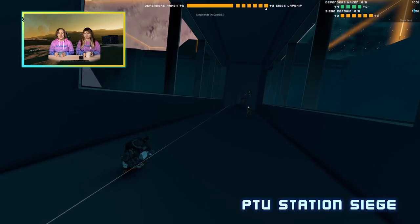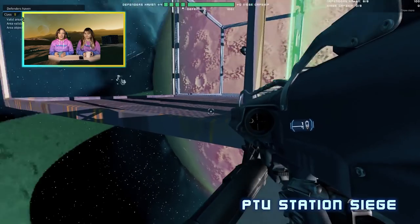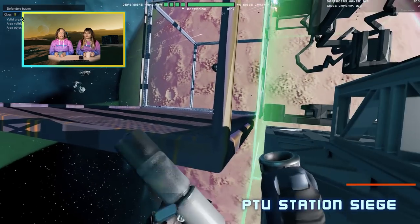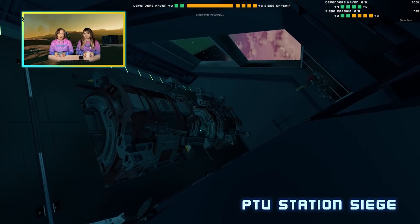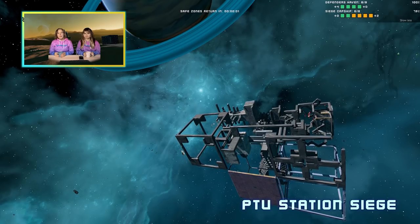It's good to note that even though siege has been added to the PTU, it's not a finished feature yet. There are plenty of things we wish to add to it, such as better visual effects to help you see which area of the station is under attack, the possibility to siege moon bases and possibly other capital ships as well, and the possibility for unaffiliated capital ships to join a battle, among other additions.